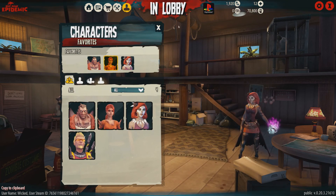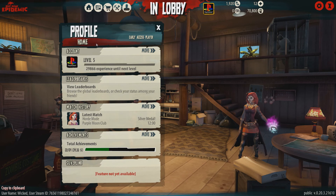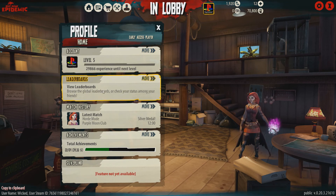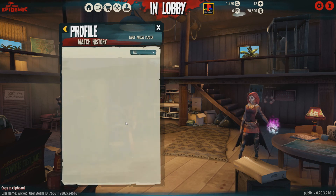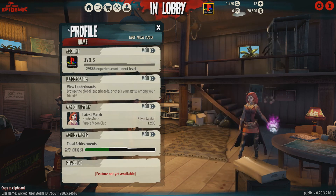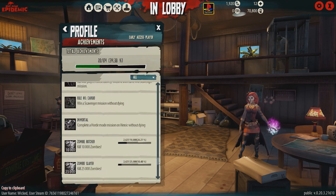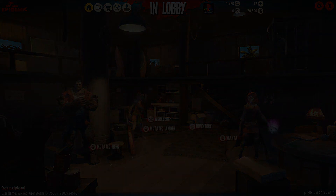The final thing is your profile, which shows everything about you: your level, how much experience to your next level, the leaderboards which shows where you are relative to other players, zombies killed, match history, silver medals, match duration, deaths, series, night level reached, total matches, achievements, and your stats — total missions, zombies killed, players slain, and progression. That's pretty much everything on the UI side of things.